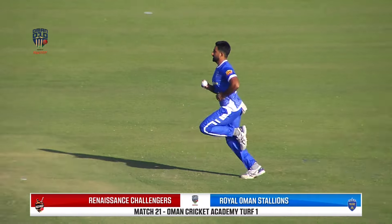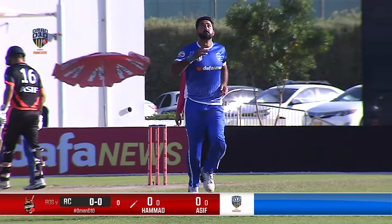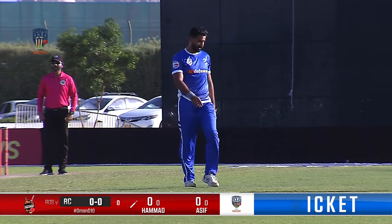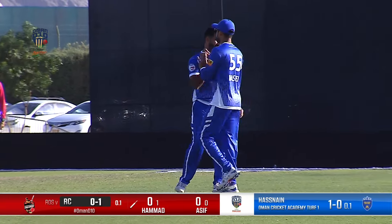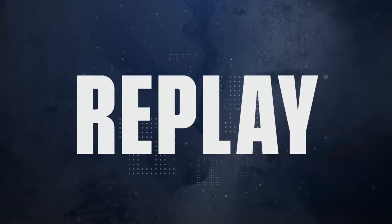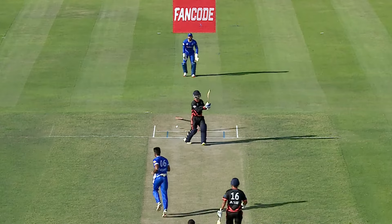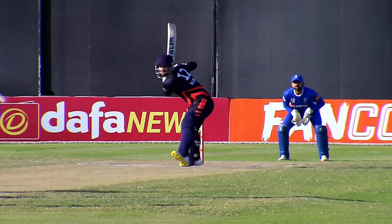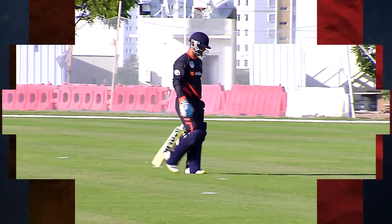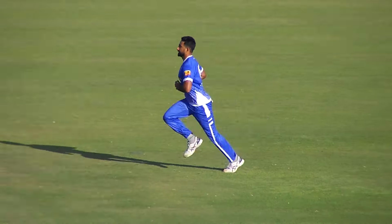First ball coming up by Hassan Alisha — and he's bold him! The off-stump uprooted. He would have certainly wanted the ball to disappear beyond the boundaries, but on this blessed Friday afternoon, it's Hassan Alisha who gets what he wished for. This is the kind of start he would have wanted, and he's delivered it. Very first delivery, the stump has been uprooted. Hamad is going to be walking back.